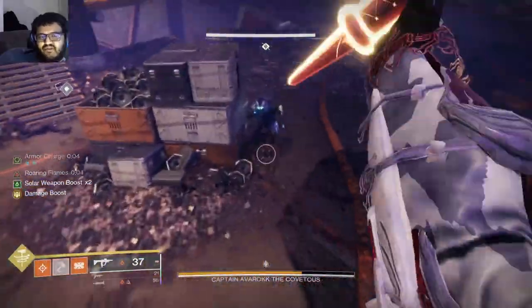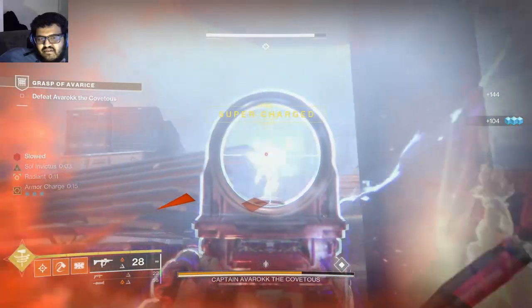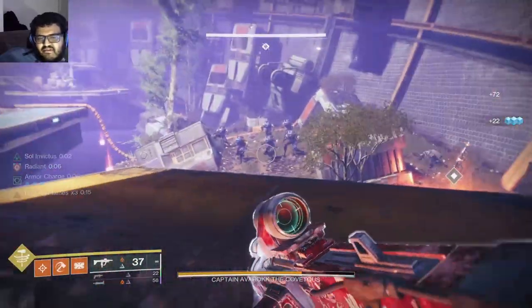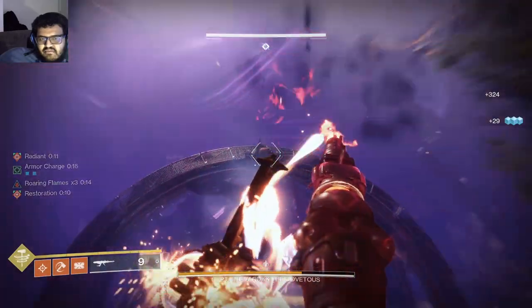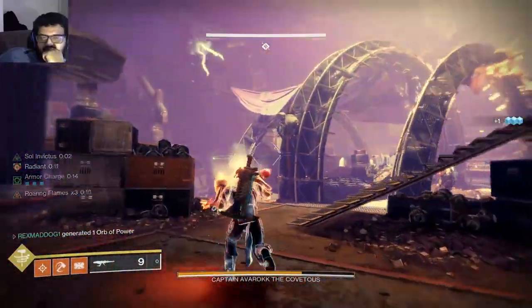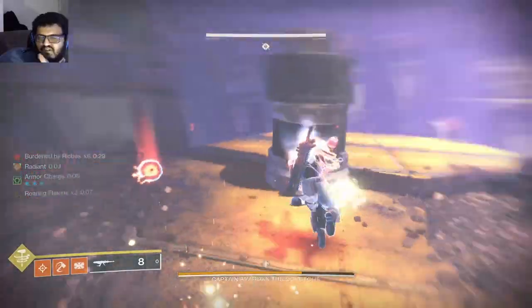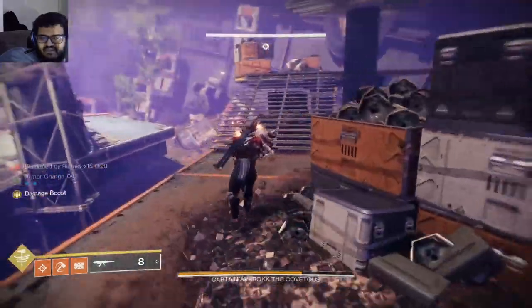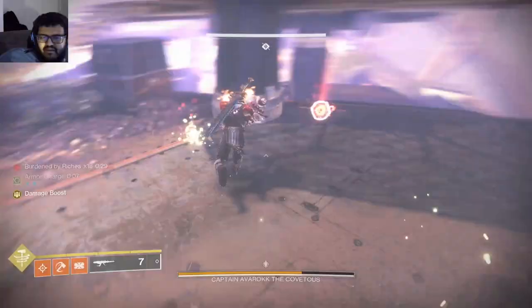Jumps are really important here — a lot of places can just kill you. When you shoot a node, you should already be moving to the next area — that's how you become super efficient. Once one is broken and locked, you can't use it again. You want it so that by the time you reach the next node, you're ready to go.